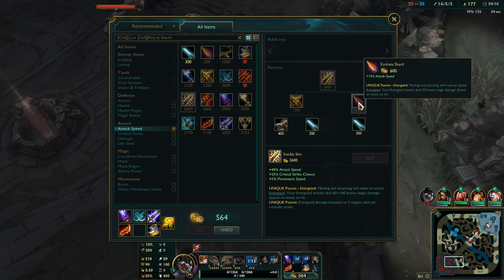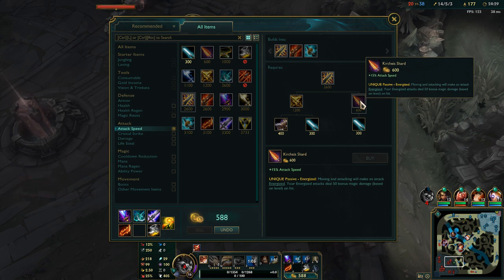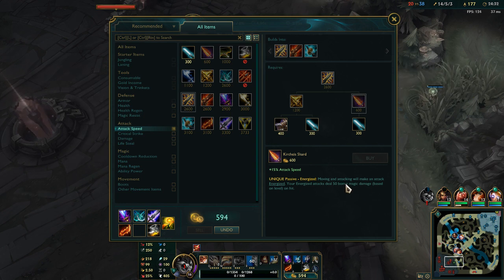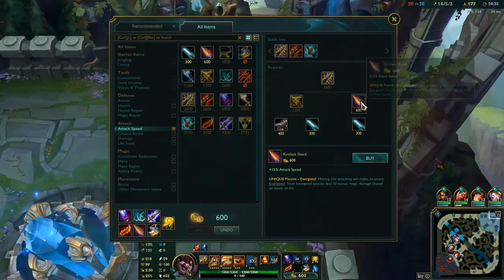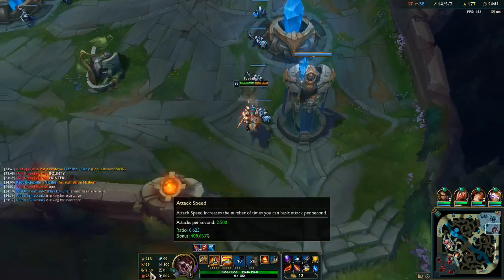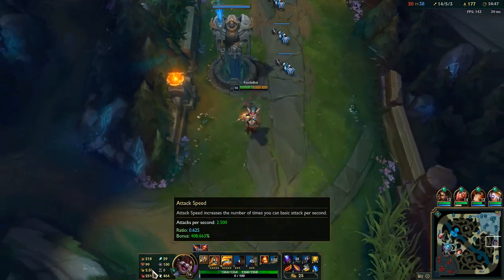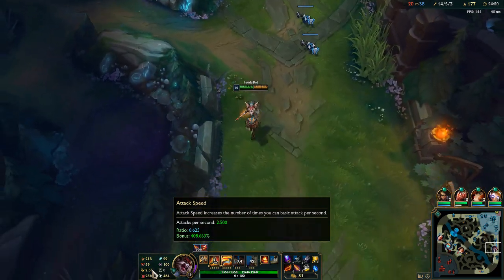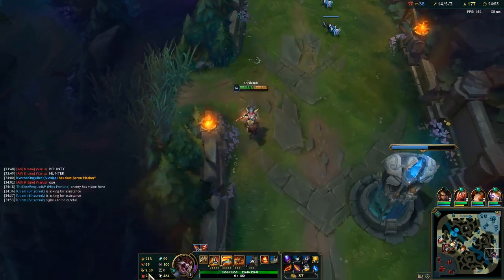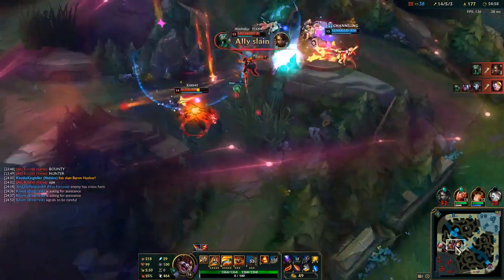We're going to get the... I'm not even going to try to pronounce that name — we'll call it the Shard. So we'll get a bonus damage proc — even more magic bonus damage every time we stack it up to 100 energized attacks. We're sitting at 2.5 flat attack speed right now without doing anything. It says 400% bonus attack speed — I think that means I have 4.0 attack speed when I proc Lethal Tempo. When I get Gwinsu's stacked it's going to be absolutely nuts.